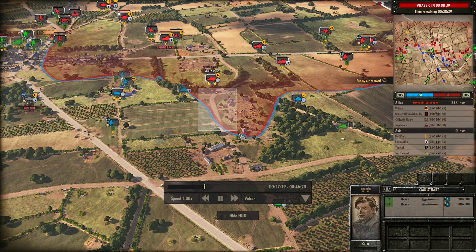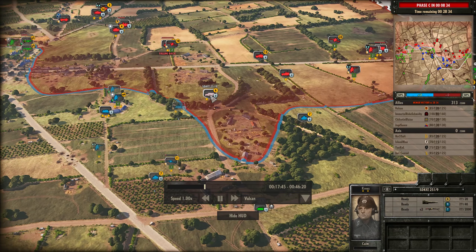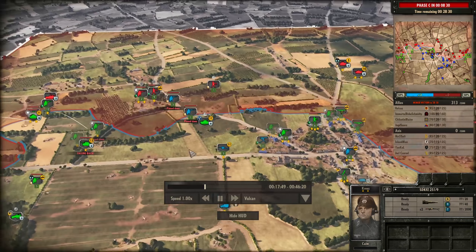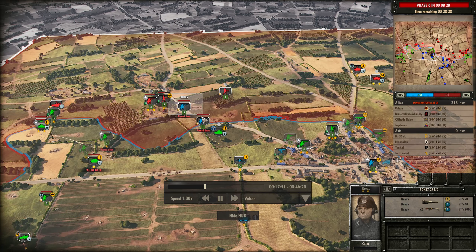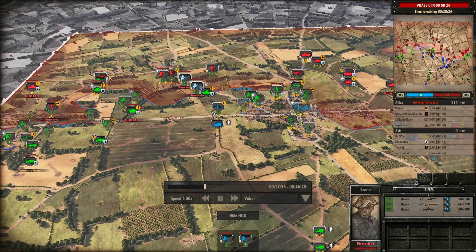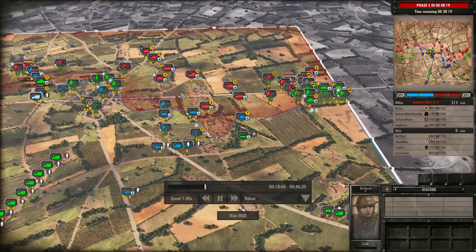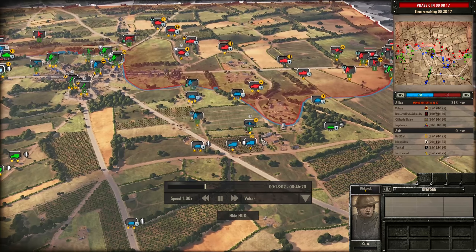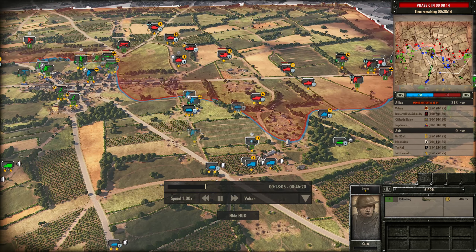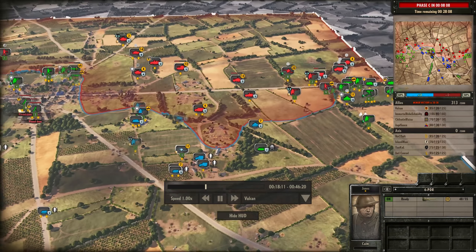As you can see, the 6-Pounder is going to be engaging the Marder 3, going to miss the first shot, takes a shot itself, second shot hopefully hitting the mark but doesn't. The Honey misses its shot as well, and the Marder 3 survives for now. Infantry coming up here — got the Command Carrier with the Command Infantry, just trying to get some infantry into position. Got my Honey kind of waiting here to ambush the 259 as well.